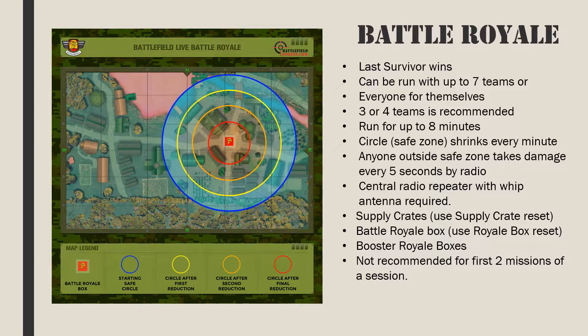With the battle royale mission, the goal is to be the last survivor. This can be a free-for-all or team-based — three or four teams is the recommended option. As there are no respawns, games should be short; a maximum of 8 minutes is long enough, and typically it is all over in 5-6 minutes. End the mission with the controller when there is only one team left with survivors. The circle shrinks every minute by default. Anyone outside the zone will get 2 warnings and after that will take 20 points of damage every 5 seconds. Damage is done by radio. Cover that dramatically affects radio range will reduce the effective size of the circle. To make sure everyone outside the circle takes damage, position at least one radio repeater with a whip antenna centrally in a high position, such as on top of a building.